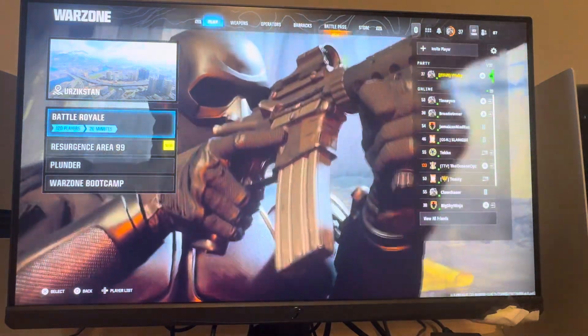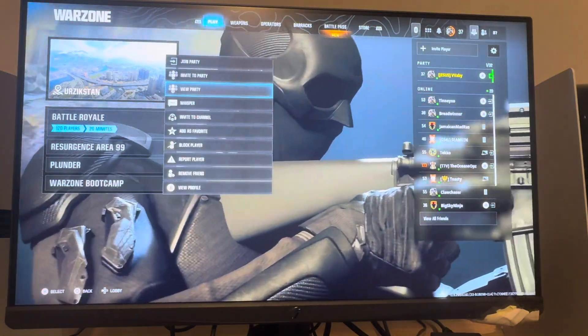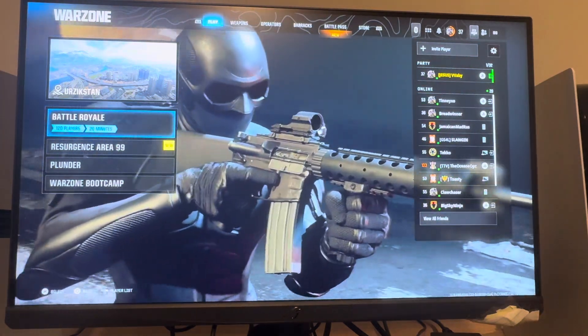So basically as you can see there on the screen, you guys can change the operator when you click on someone's profile — it's kind of what it shows as their background and things like that.